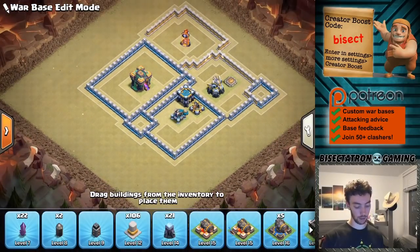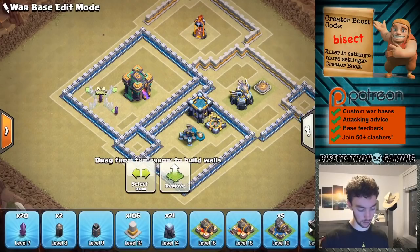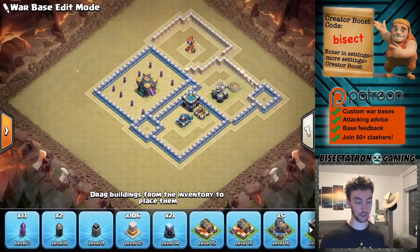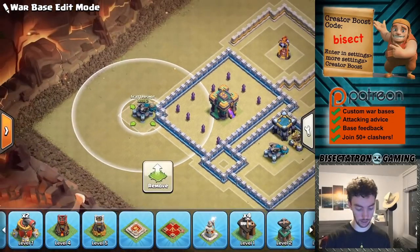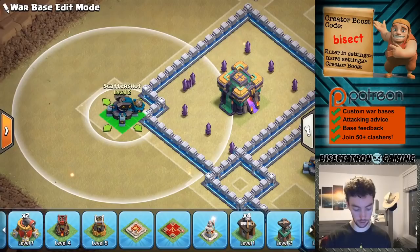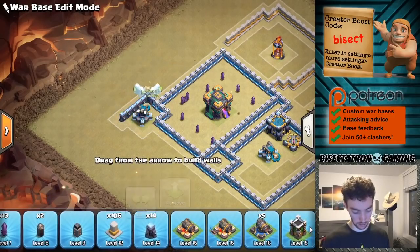Overall looking pretty good. I'm going to put some walls around here. I do not want to put any other buildings too close to the Town Hall. Some people are not a fan of the isolated Town Hall, but I personally think it can work on a lot of bases — I think it's underused. Oftentimes the hardest bases have the Town Hall in a very isolated location but not to the side, actually towards the middle. I can throw the other Scatter Shot, another important building, on the other side of the base. We can even give ourselves a little more room and push this part in — no reason not to, we have plenty of cushioning.